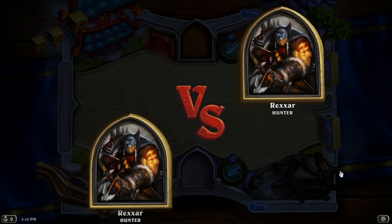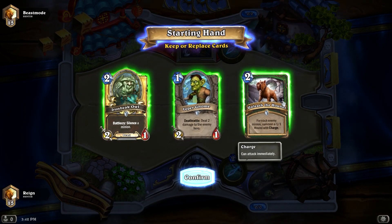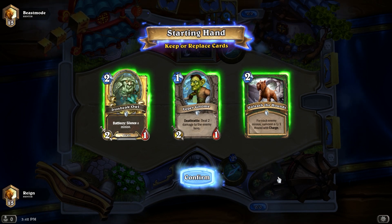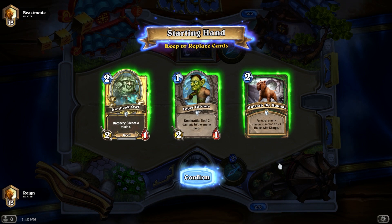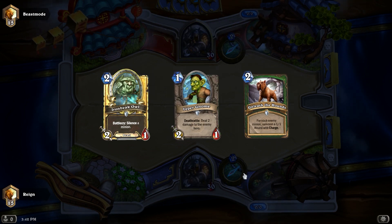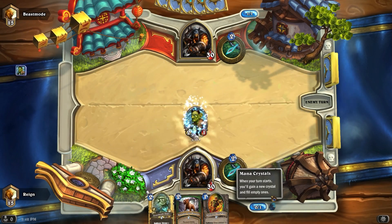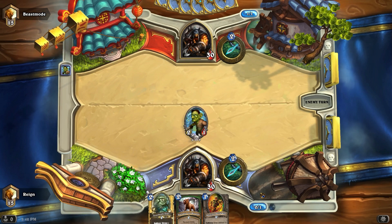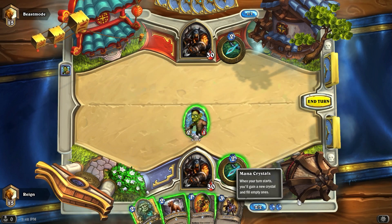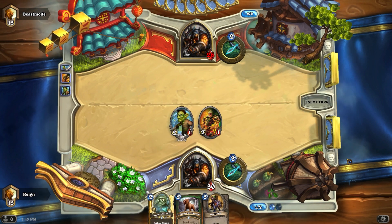The next game is against another Hunter, and it's with my changes: taking out one Leper Gnome, adding an Iron Beak Owl, taking out one Arcane Golem, taking out both Worgens. If you don't have Tinkmaster, just get another Owl in there — you're really going to need the silences. You can't waste all your creatures trying to take out one big taunt. It's going to set you back. This deck is not made to go long — it has to kill pretty quickly.